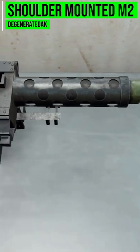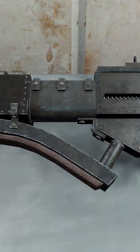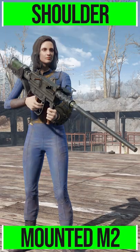Today we're looking at the Dak shoulder-mounted machine gun mod made by user DegenerateDak, who's adding into the Commonwealth a shoulder-mounted M2 Browning machine gun, which is ridiculous and I love it because it really does look like something that should be in Fallout.